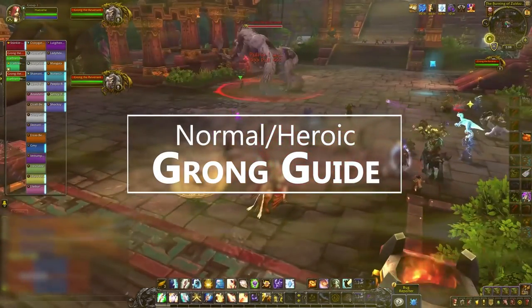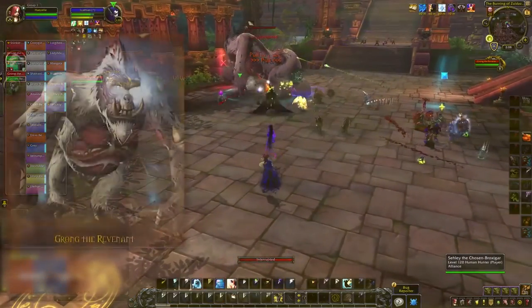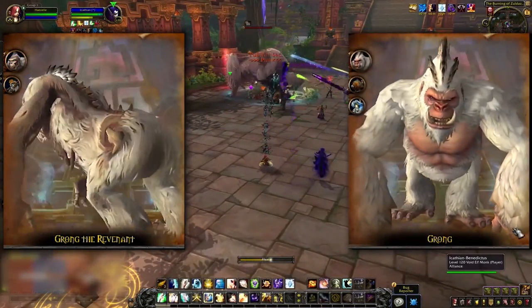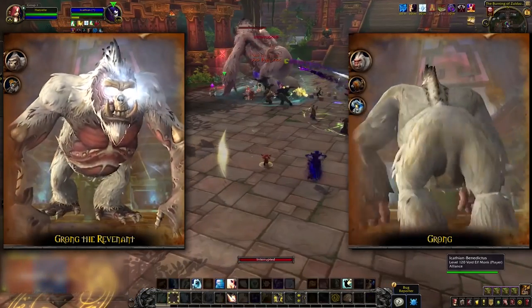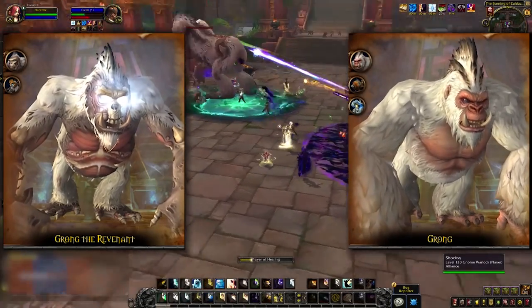Hi! I'm Hazel, and this is a guide to the Grong Raid Boss in Battle of Dazar'alor on Normal and Heroic difficulty. Alliance fights Grong the Revenant, who's noticeably decaying, while Horde gets Grong the Jungle Lord. The mechanics of this fight are the same between Horde and Alliance, but the names of almost every mechanic are different, so we're just gonna give both names for each thing.